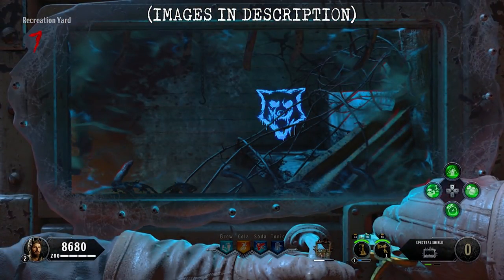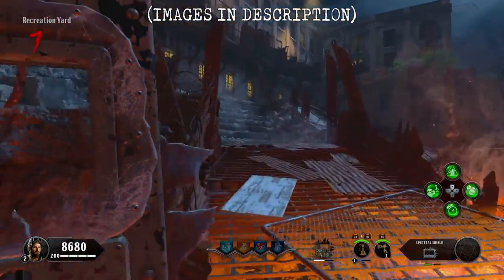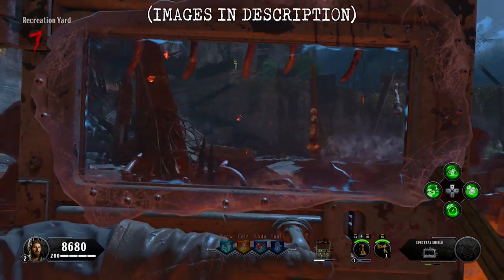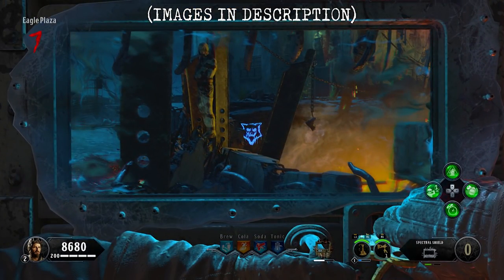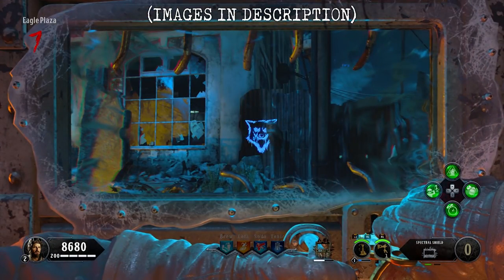The second location is then just behind you in this corner. After that, the third one is on the backside of this metal sheet just before the stairs leading up to the prison, and the fourth location is then on the opposite side below this rubble. For the fifth location, make your way to the Eagle Plaza area and you can find it to the left of this water pipe. Then if you turn around, the sixth location can be found on another sheet of metal.